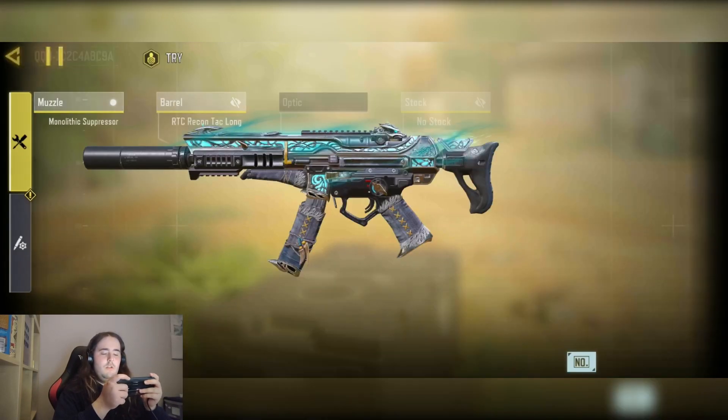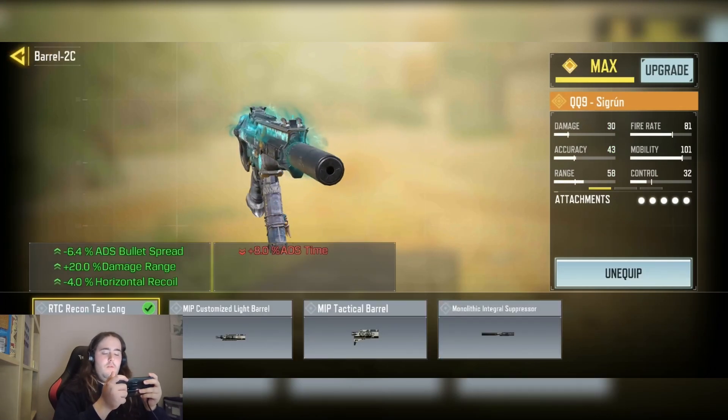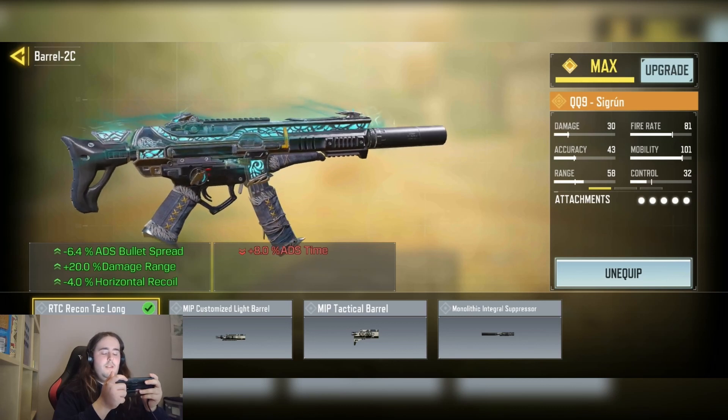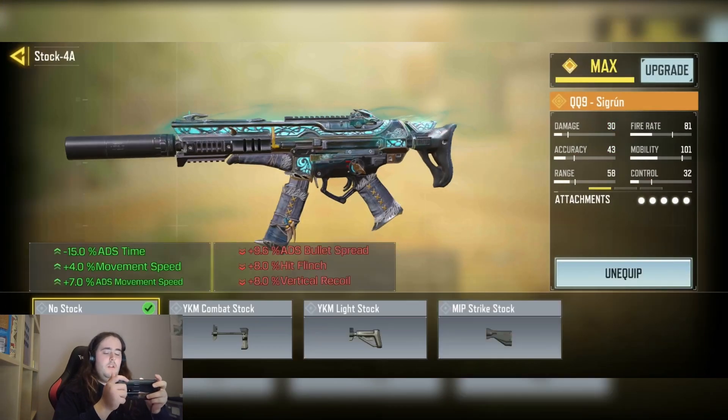Plus 15% damage at range. We have the RTC Recontact Long for the long barrel, for the minus 6.4% ADS bullet spread, plus 20% damage at range, and minus 4% horizontal recoil.